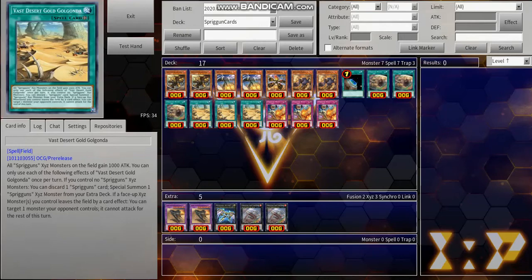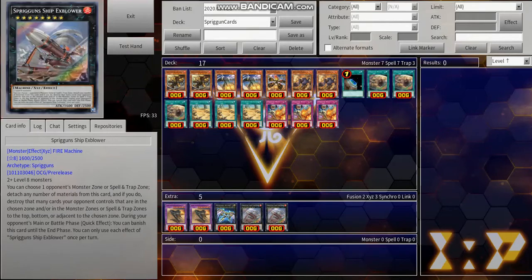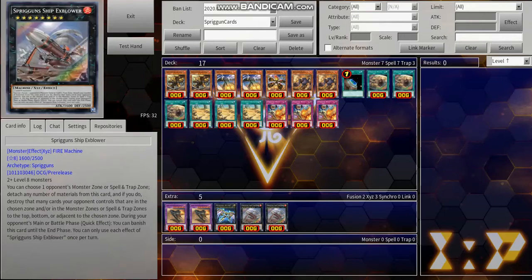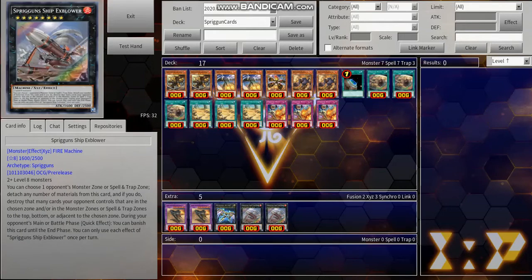In case you don't get the gist of this deck yet — it's basically a control-based strategy. You're going to try to control the game with Explorer as much as possible, keeping it on the field. Every turn you'll be able to attach material to it and destroy a lot of cards. If your opponent tries to remove it, you just change its effect to banish it. It's a very sticky monster and pretty difficult to deal with, which is what I like about it. So let's go to the best variant going around right now.